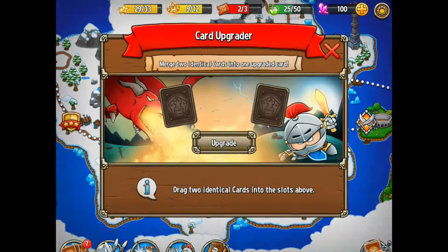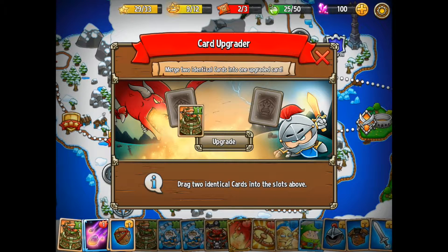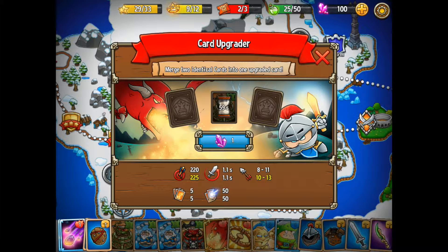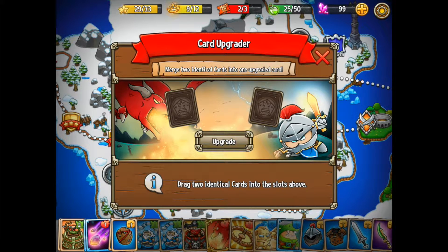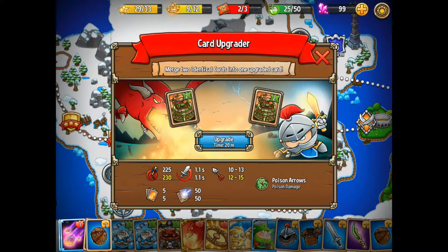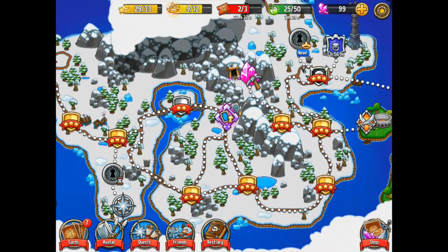That is a good thing. So now I can start combining. What I want to do first is combine this, which will take one minute, giving me a level 2 tower — an archer tower — and then I can combine my two level 2s which will take 20 minutes. So I'm going to do that and close that down.